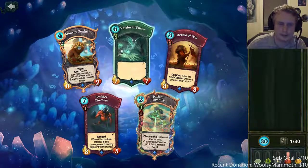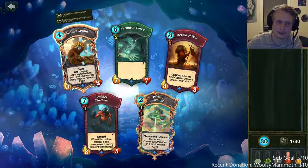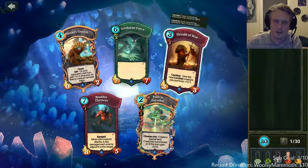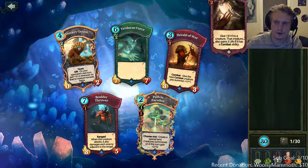Boulder third is not great, monkey genus is not great especially in Pandora since the wells expire, and path to paradise isn't great either. Here's where we make a big decision: we can either go herald of war, which is good with gift, or we can take this green card.